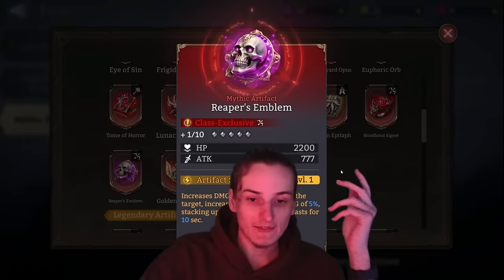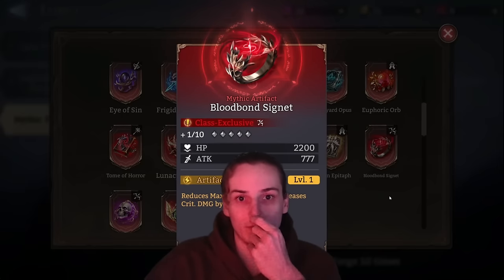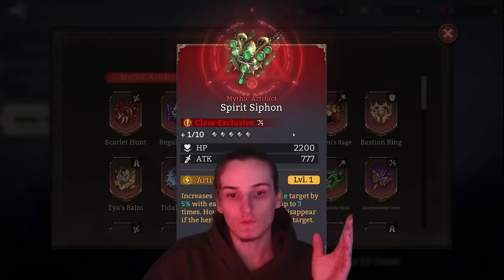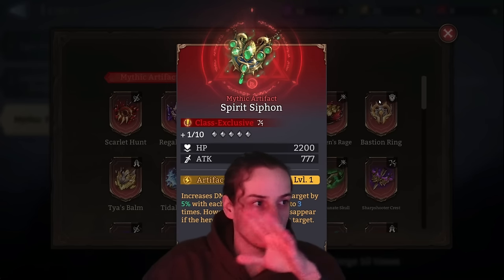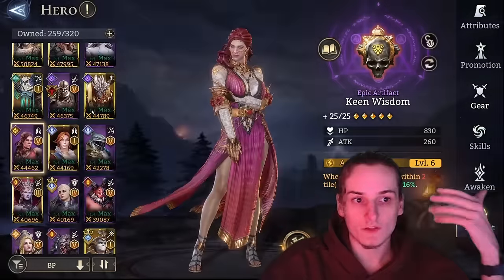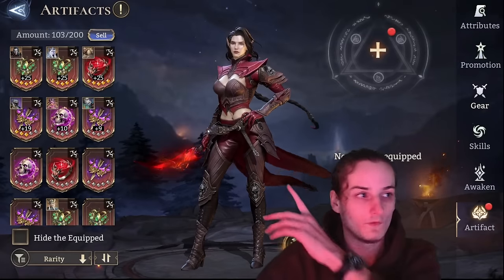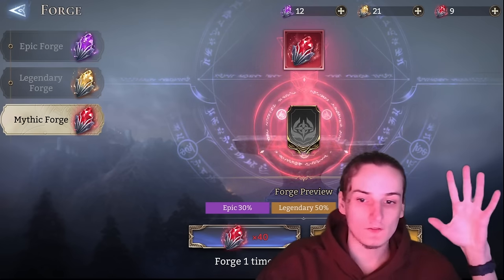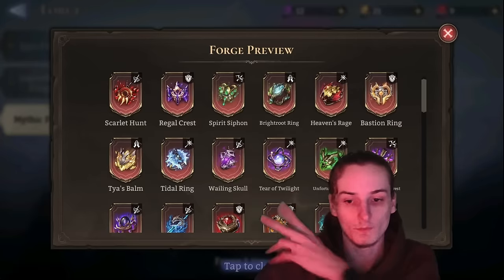Reaper's Emblem — keep a single copy, or up to six if you want, sell the rest. Blood Bond Signet isn't top tier for marksman but it's not bad either. The top tier is Spirit Siphon, where you want either one copy at 25, but preferably two. Because you use a lot of marksman and Spirit Siphon is rare, you'll find Blood Bond Signets on the side. I upgraded a single Blood Bond Signet and recommend keeping just enough to make one, then sell the rest. For Spirit Siphon, you preferably want two both at 25.